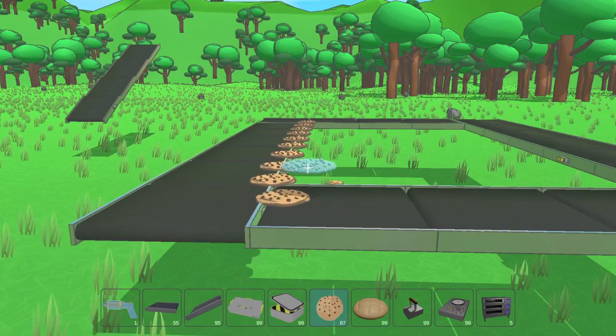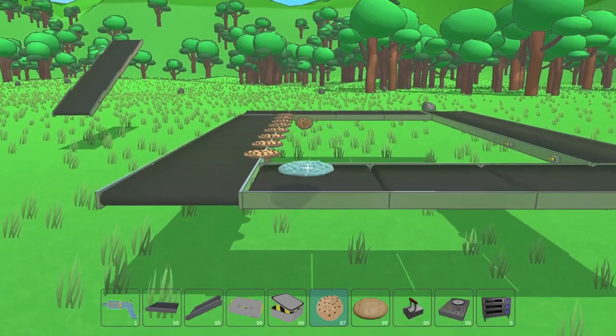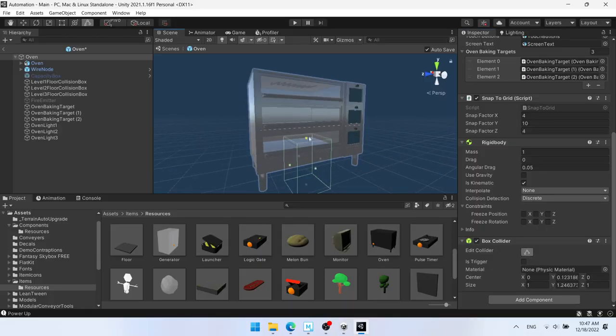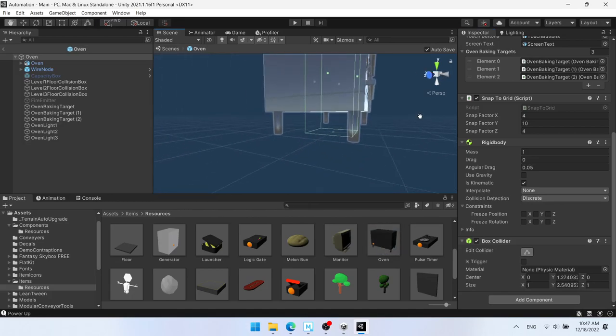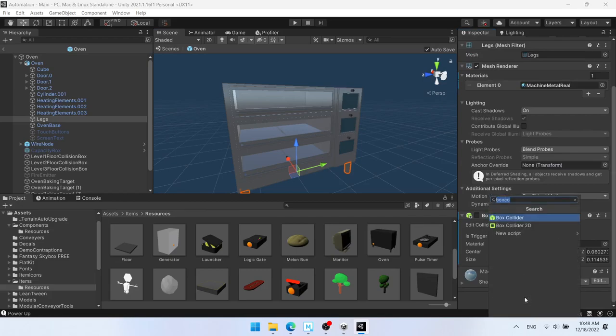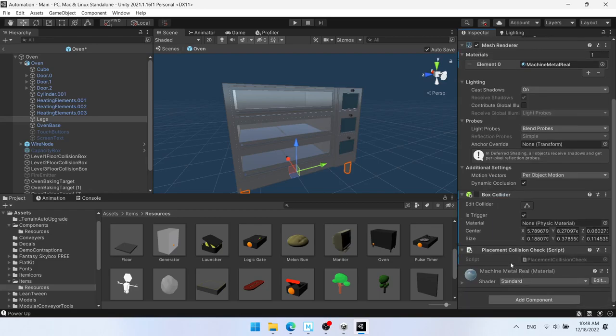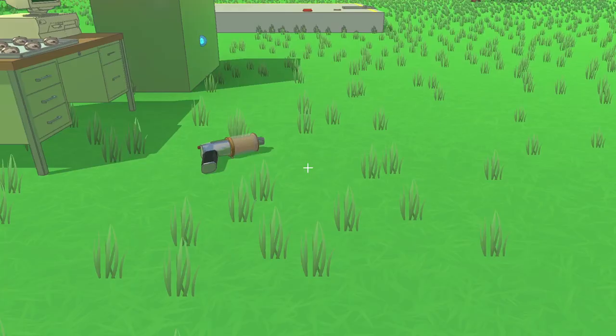This isn't visible to the end user, but I changed the way that collision detection is done on objects about to be placed. Before I had to line up a collision box for each object perfectly and then play around with the object's offset to make it placeable. Now all I have to do is attach a script called PlacementCollisionCheck and type in a ground offset. This may not seem like much but it's been making things go much faster on my end, so hopefully I can churn out features more quickly with this.